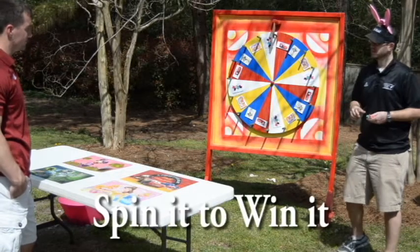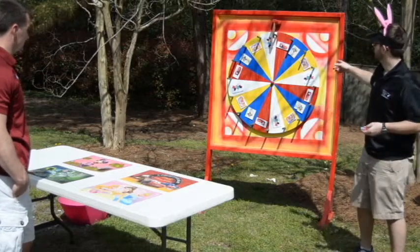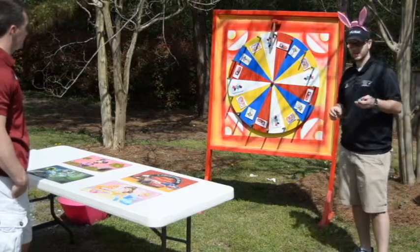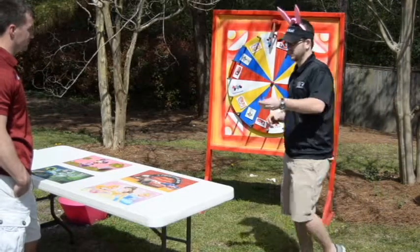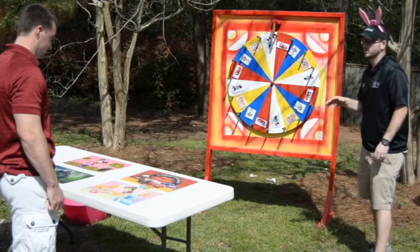This game is Spin It to Win It. We have 4 placemats with different Disney characters on them as well as different figures on the wheel itself. The contestants will get flavored Tootsie Rolls and they'll place one on a mat of their choice.